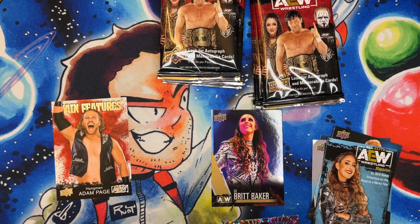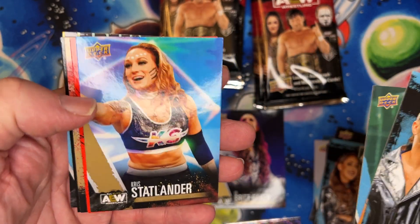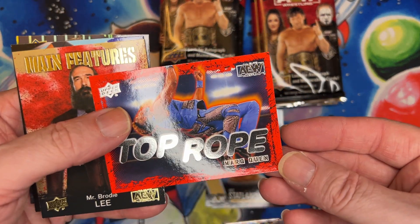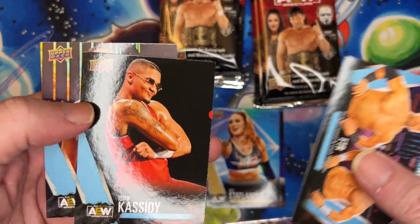Definitely have some shiny spots here — eventually I'll get the bugs worked out but you know it takes time. I got the Alien in gold, got him from the top rope. Got a Brodie Lee in gold, and some base cards.